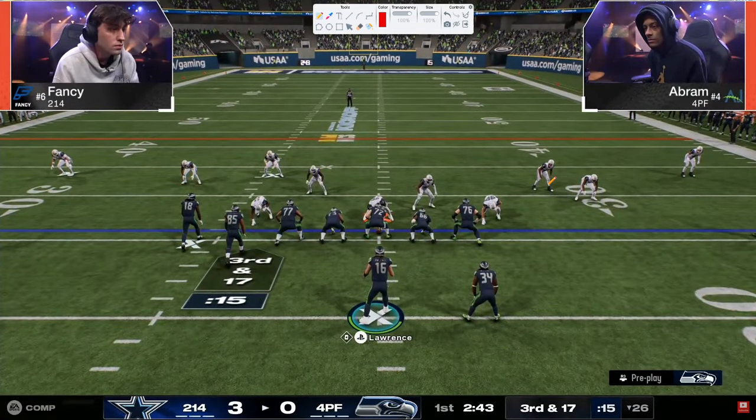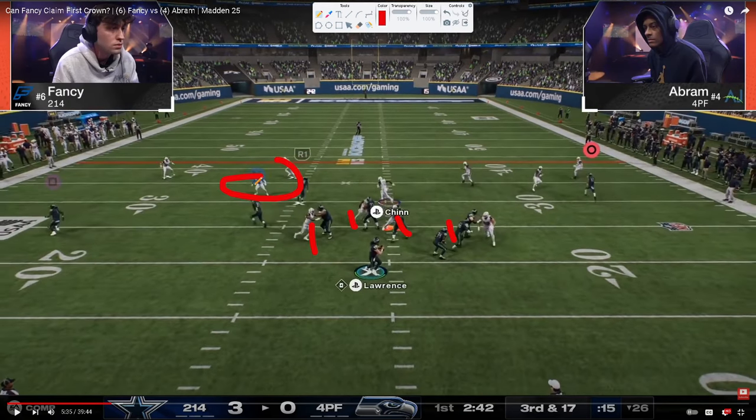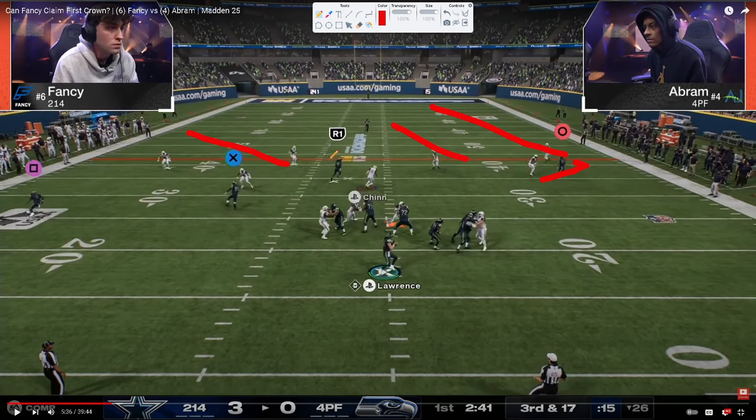Probably another free safety zone blitz setup. This time if you look at this player right here, that's a bluff blitz. But in general, this might actually be man up on the tight end — probably because he was expecting verticals. This is almost like a cover three cloud in terms of how it practically plays, with a man up or vert hook. These are all playing the sticks. We're only seeing pressure with four.